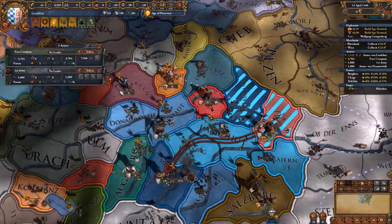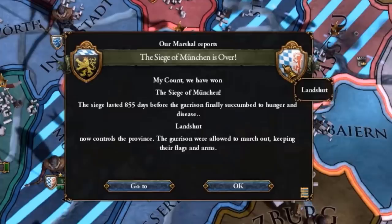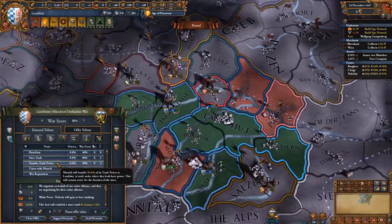We can also start getting our claim on Salzburg in a few months, which will put us at war against Salzburg and Regensburg - a free city, meaning I cannot directly attack them but can attack their ally. 855 days of siege - I was going to title this 'Form Bavaria in two years,' which is doable, but we have to say three years because München doesn't want to fall.